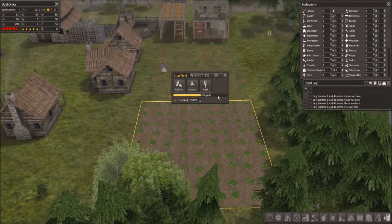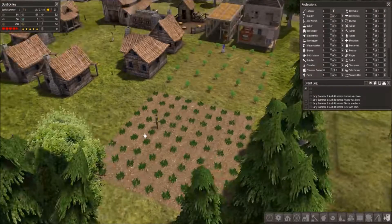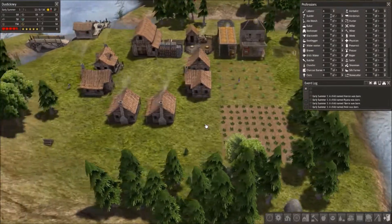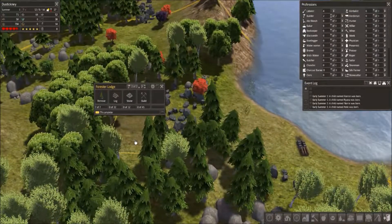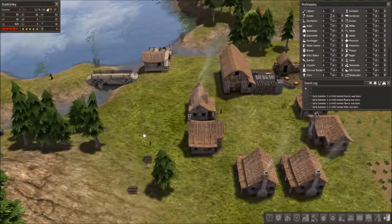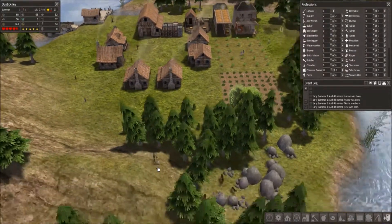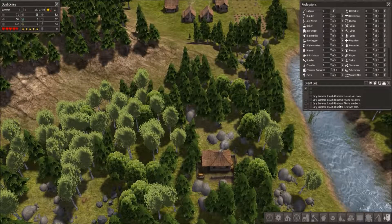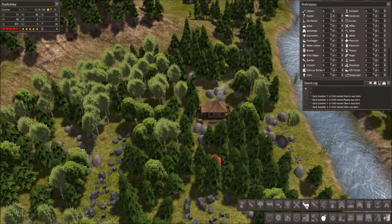Once it hits 100% yield they'll start harvesting, but if you want to harvest early you have that option. You won't get as much out of it, but if winter is about to hit and will kill all your crops, you can harvest early to get something rather than nothing. That's cleared out now — we just need logs and stone. The trees are coming down nicely, the gatherers hut is working, and we've got lots of children being born this summer. I'm going to think about putting down a hunting cabin in the area as well.